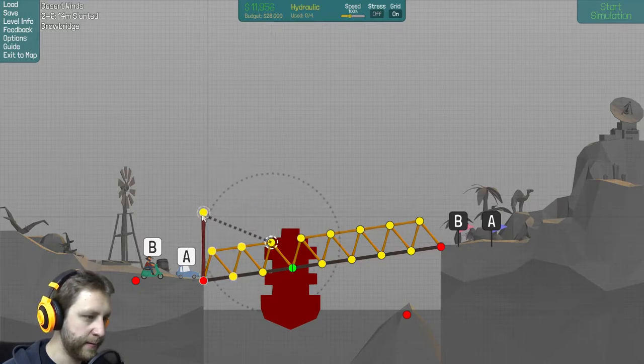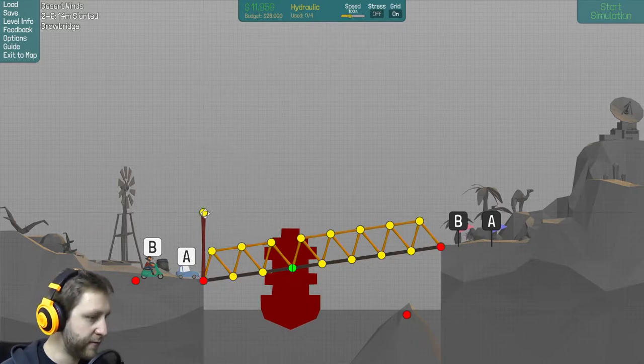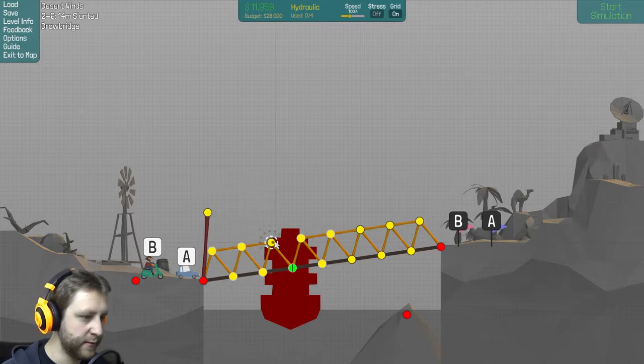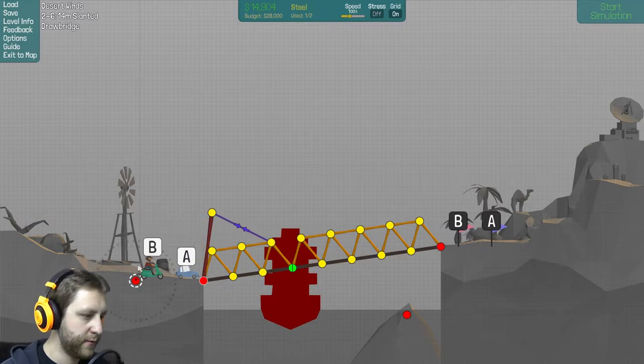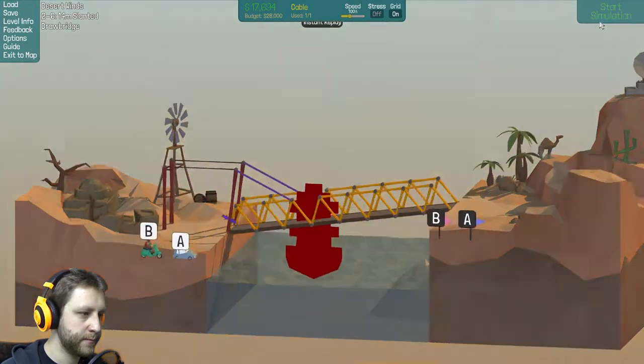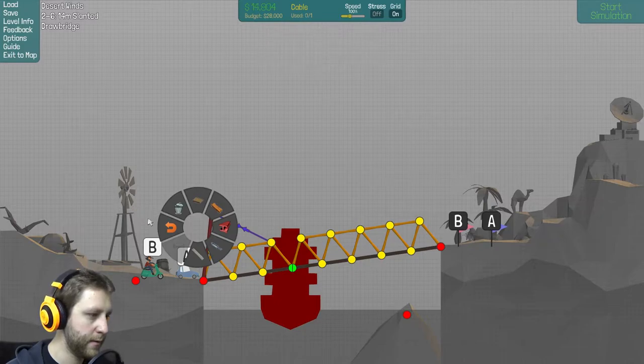If I put that steel guy here — ah, I can't reach it. Still can't reach it. If I tilt it a little more to here and then connect... it won't stand on its own. Maybe cable them together — and they still will fall. Good to know. Wait, maybe if I use the cable like this.